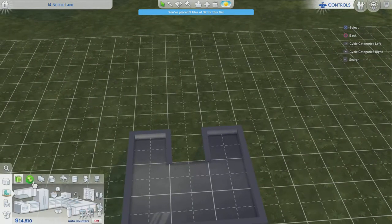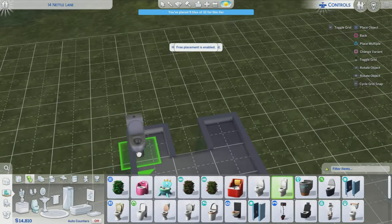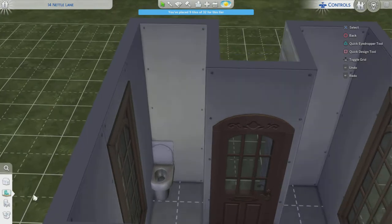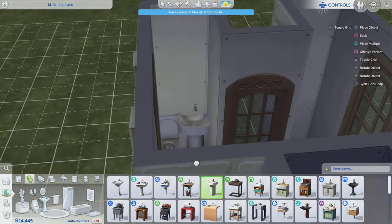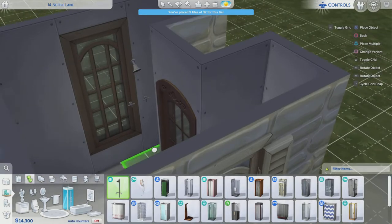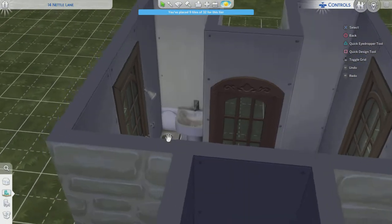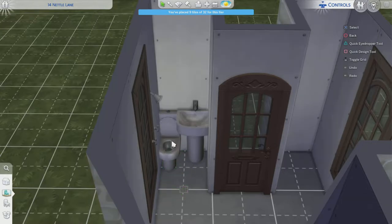Now we come to the least favorite part of the build - it's my tiny, tiny, super squished bathroom. It actually is functional but it's just a base game toilet and a base game sink. Then I'm going to use this magical shower from the University pack. It actually is functional, though it's a bit outside the bathroom and one of the faucets is touching the windows - but in this build I do not care. It's functional.